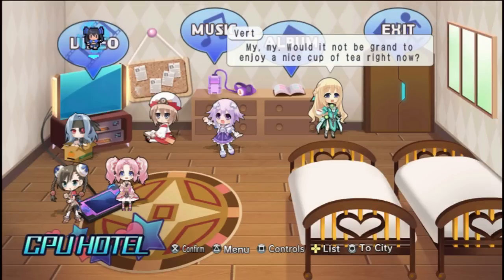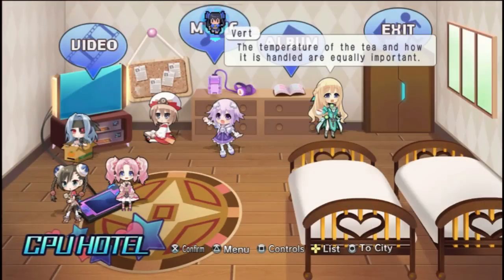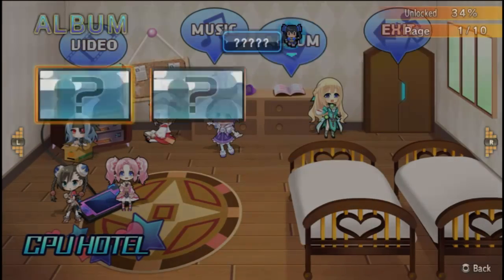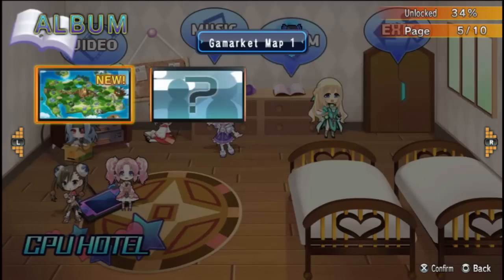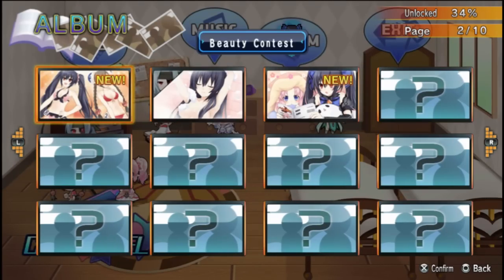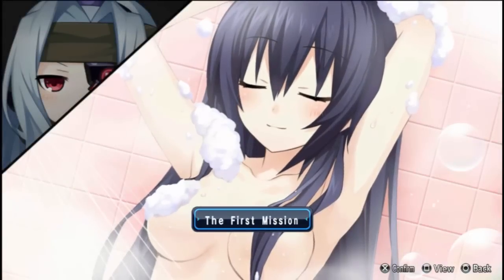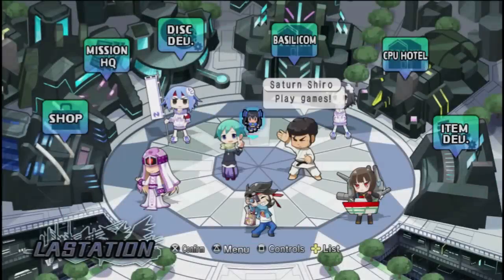It's also the basic gallery. You've got your videos, which actually contain cutscenes and all that. You've got your music, and you've got your photo albums, which contain all the backgrounds and some specific CG events. This is basically a Hyperdimension Neptunia game through and through, except it's a strategy game.